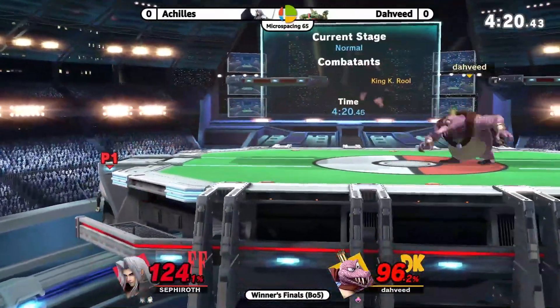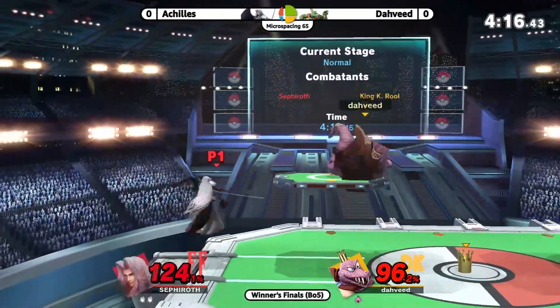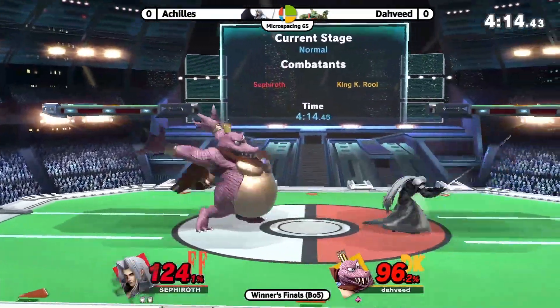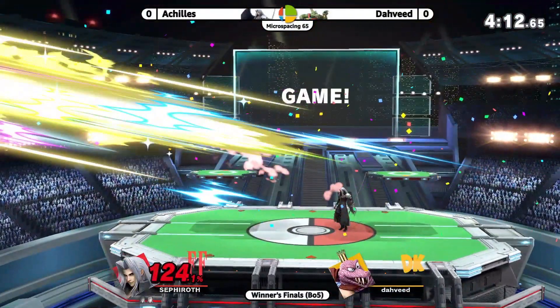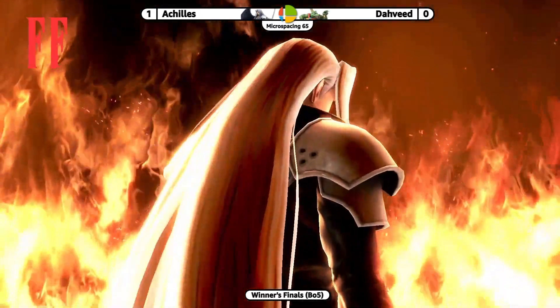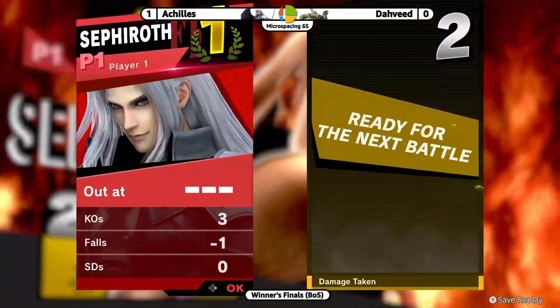Going on ledge — no invulnerability but with Sephiroth it's so difficult to punish that. Achilles doing a great job — oh don't, they have smash, that'll do it. I was gonna say they're playing really patient, and then suddenly throws out that forward smash calling out the landing. Achilles definitely making a name for himself in his first tournament.